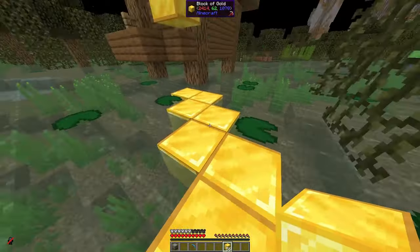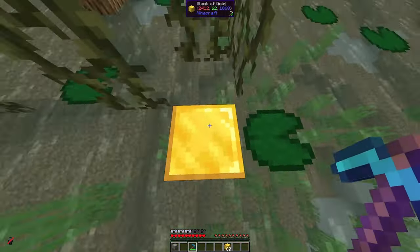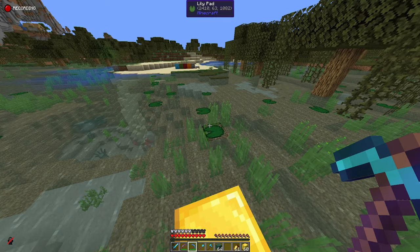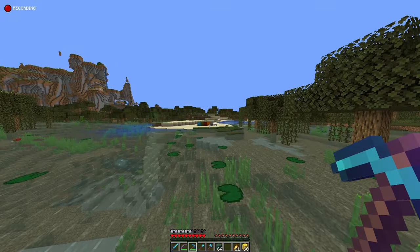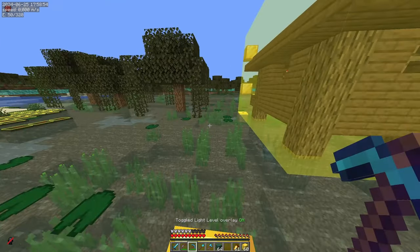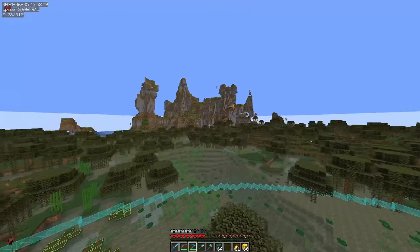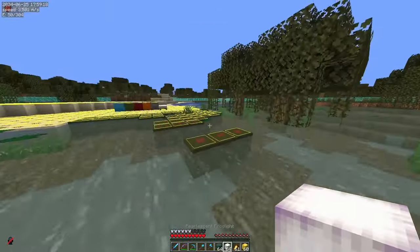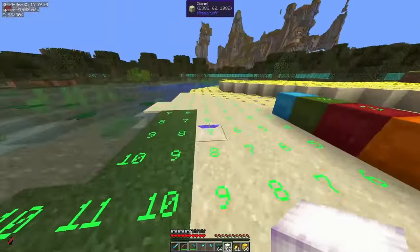You go four blocks outwards in both directions to find the AFK spot, and here would be the soul sand for the water elevator. Now that we have the AFK spot, let's start by lighting up the area. Write down the coordinates of the elevator position as your approximate AFK spot. You will need to light up everything in a circle with a radius of about 45 blocks.